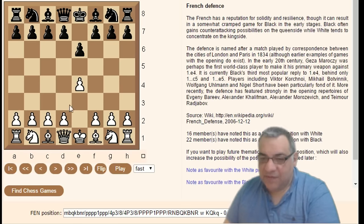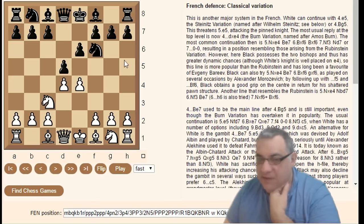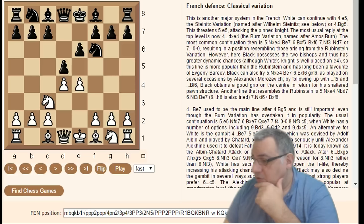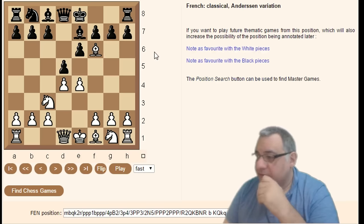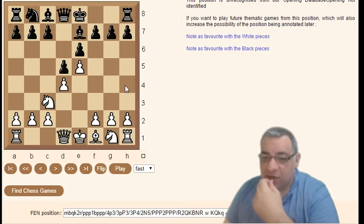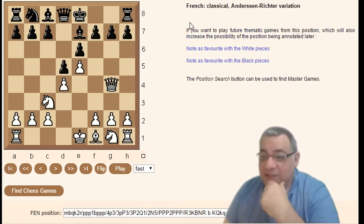Now let's go to another major branch — the French Classical. e4 e6 d4 d5, historically Knight c3 with Knight f6 is considered the main Classical line. Within the Classical variation, Bishop g5 Bishop e7, then Bishop-takes f6 is the Anderssen variation. Continuing: takes e5, the bishop drops back targeting g7 — that's the Anderssen-Richter variation.